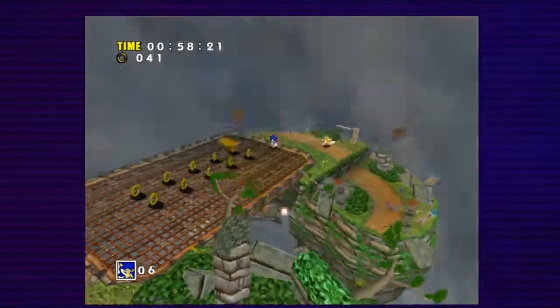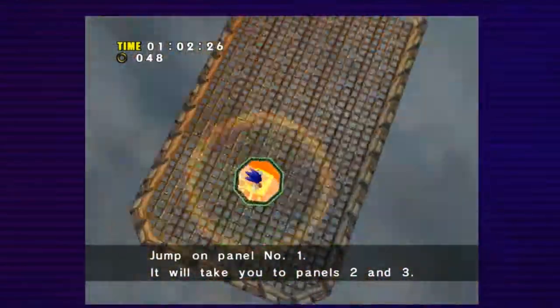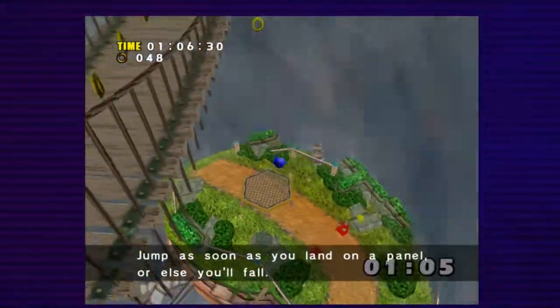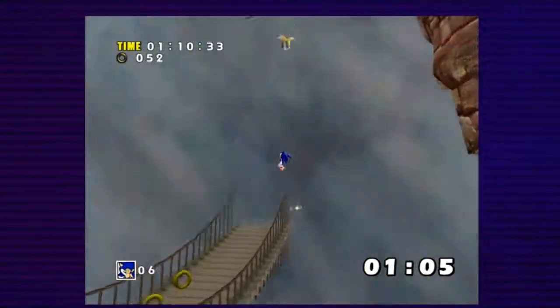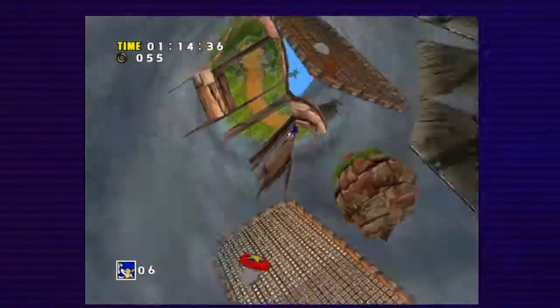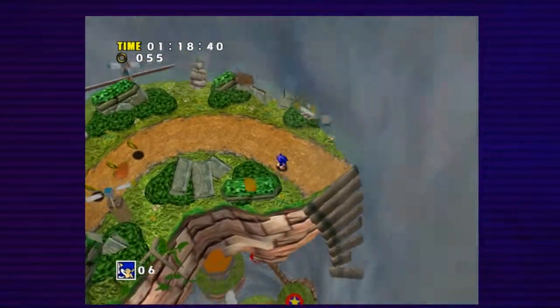Here's one criticism I have with Sonic Generations — this game has this weird character thing. Sonic Adventure 2 has Omochao talking, and Omochao was annoying in Sonic Generations too. But it's not like the tutorials — you can turn it off.